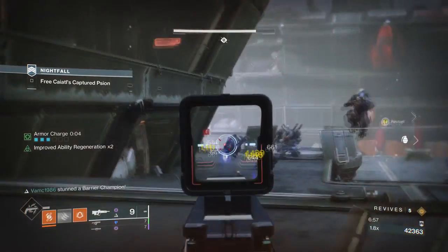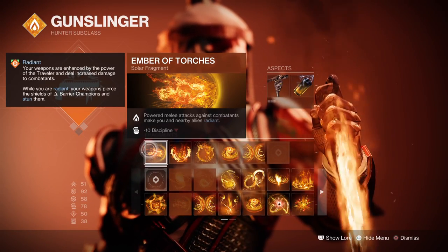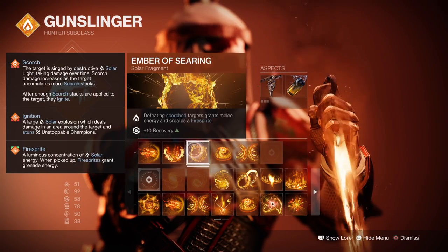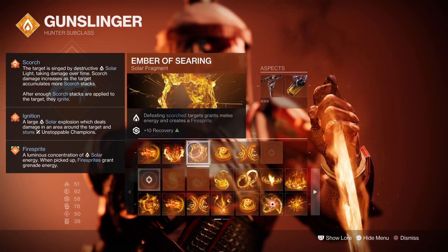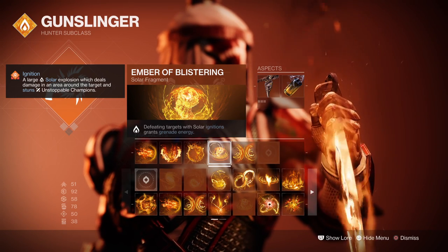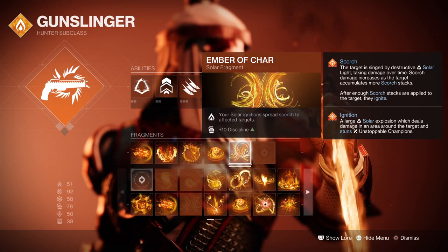Looking into the Fragments: Ember of Torches, where powered melee attacks on combatants make you and nearby allies radiant. Ember of Ashes, where you apply more scorch stacks to targets. Ember of Searing, where defeating scorched targets grants melee energy and creates a Firesprite. Ember of Blistering, where defeating targets with solar ignitions grants grenade energy. And Ember of Char, where your solar ignitions spread scorch to other targets.